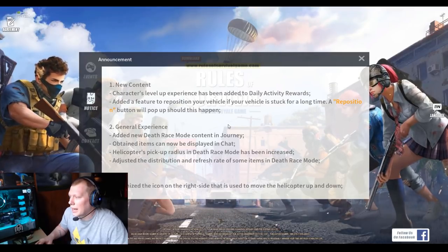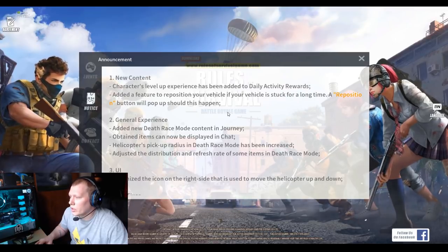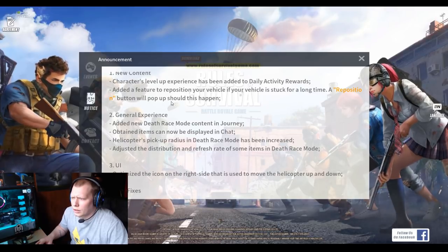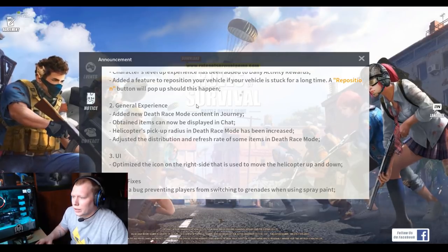New content: Characters level up experience has been added to daily activity rewards. Added a feature to reposition your vehicle — if the vehicle is stuck for a long time, a reposition button will pop up. That's just something simple to help you get unstuck.